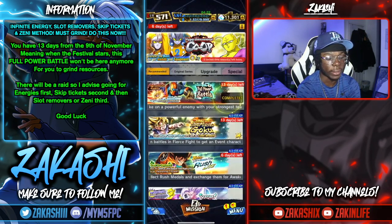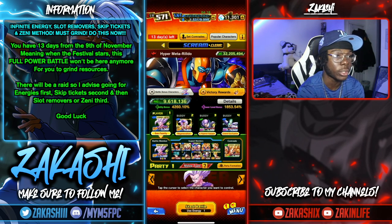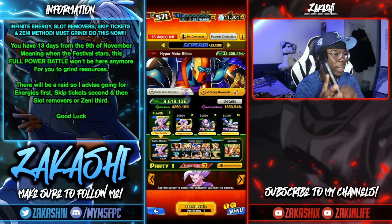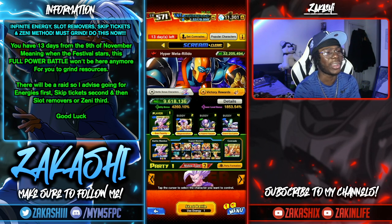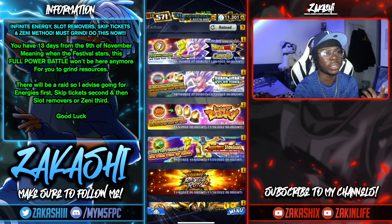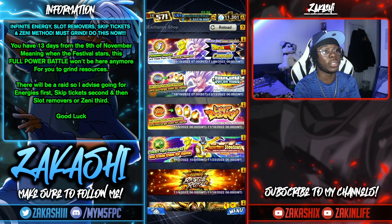More importantly, the Full Power Battle disappears in 13 days, so make sure to clear it as many times as you can. One quick note: it costs one energy to play, but you're going to earn way more than that back — one Penenco medal gives you 10 energy in the exchange shop. So don't worry about energy costs.